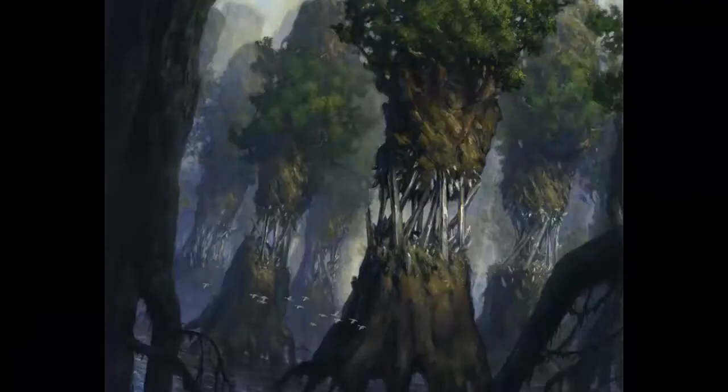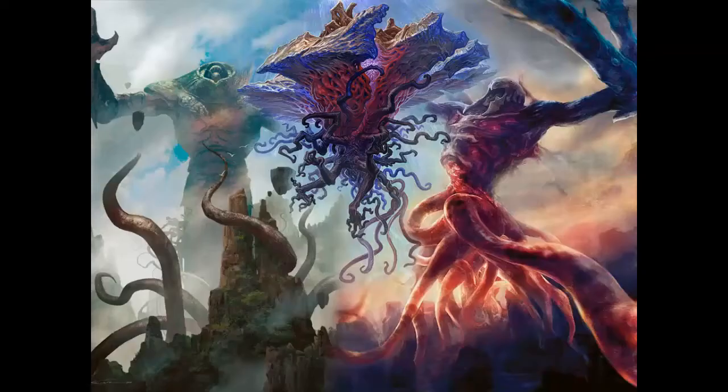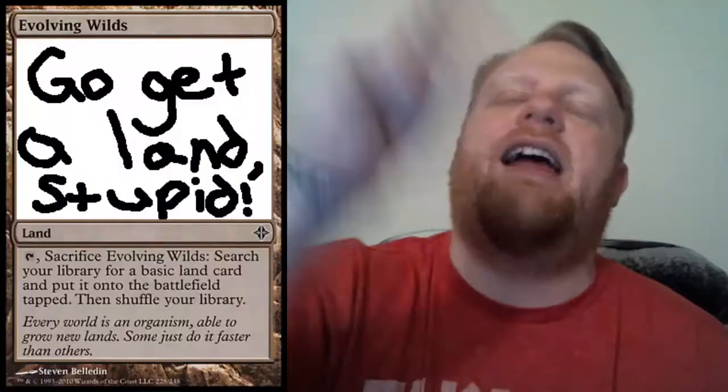How about Evolving Wilds? Evolving Wilds was first printed in Rise of the Eldrazi — where the Eldrazi were coming back, the big hedrons were floating around and breaking open. Evolving Wilds shows big trees sort of ripping apart. I'm pretty sure the only reason they have art on them is because it's a requirement for a Magic card — otherwise they'd have just written 'go get a land' and been done with it. The art and flavor on these is sort of incidental.